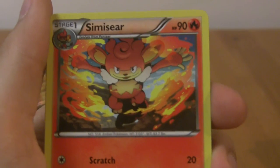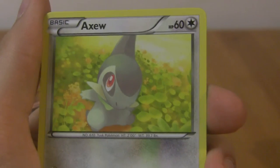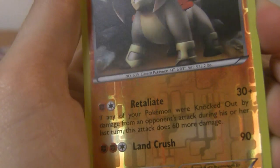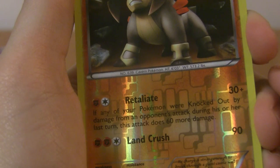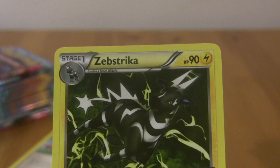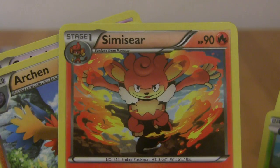Hydreigon pack — let's go. I need to pull something good: a holo, EX, Pokémart, something — or all three. Garbodor, Archen, Simisear, Timber, Dwebble, Tynamo, Axew, Minshao. Reverse Terrakian — which is a rare. That actually looks really cool! Retaliate and Land Crush. And a rare Zebstrika. I'll put Terrakian over here. One card I really like the art for is Simisear — that looks pretty cool.